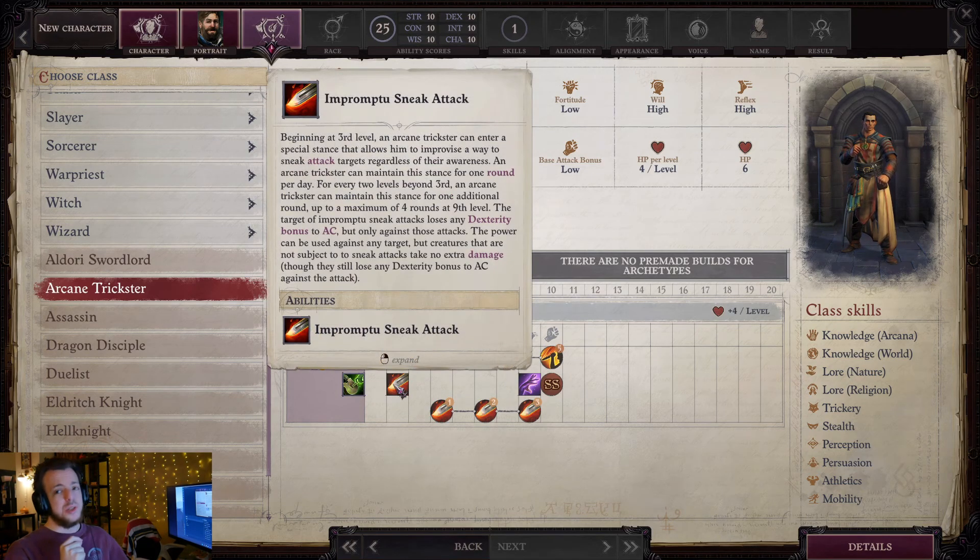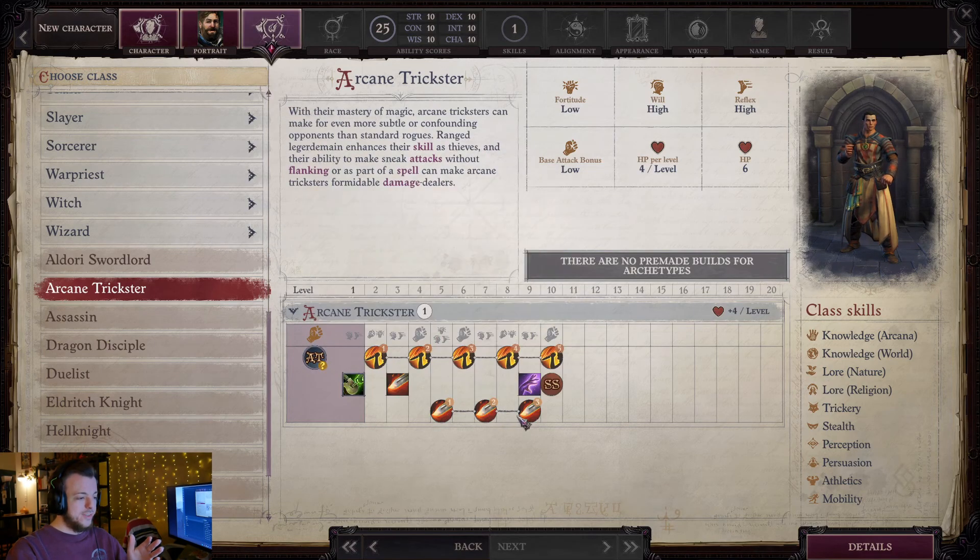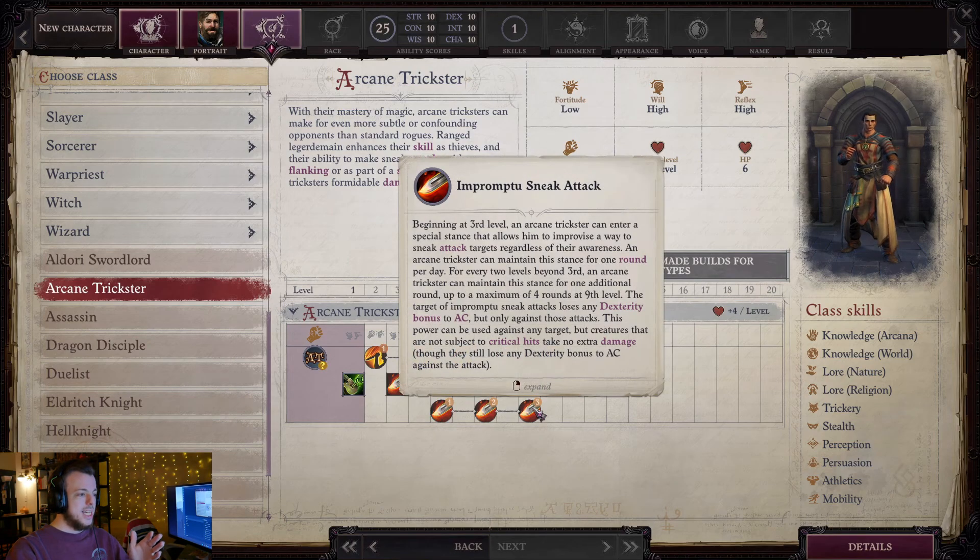You also get Impromptu Sneak Attack. This is a kind of stance or mode that you enter — it's toggleable. You can have it for up to four rounds by ninth level. What it does is whenever you're trying to do a sneak attack, the target of Impromptu Sneak Attack loses their dex bonus to AC, but only against your attacks, not everyone else's. Any creature that's not subject to critical hits will also take no extra damage, but they still lose the dex bonus to AC — so you still get them to lose that dex bonus, which is really nice.